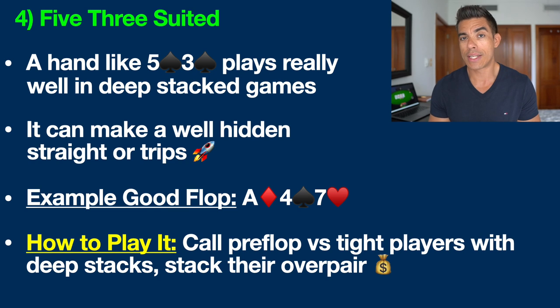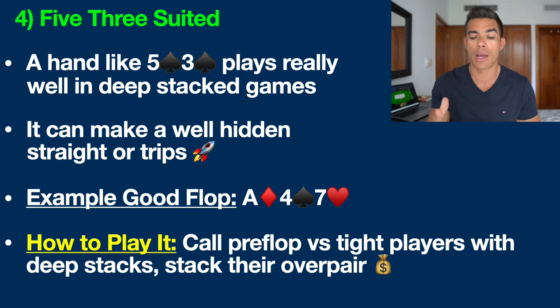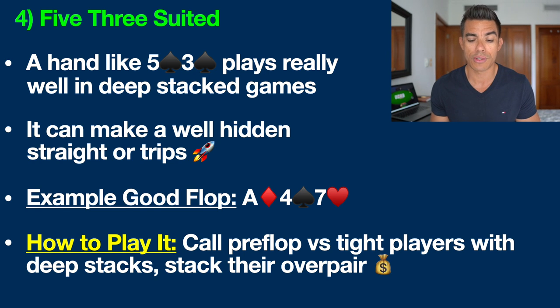5-3 suited can also make a really nice well-hidden straight, trips, two pair, and so on. An example of a good flop with this hand is ace of diamonds, four of spades, and seven of hearts. A lot of beginners will overlook this spot and say they only have five high. But actually we have the gutshot to the wheel straight draw — if a two comes on the turn or river, we would make a very well-hidden wheel straight: ace, deuce, three, four, five. Also, there is a spade on this board, meaning we have a backdoor flush draw — if it came spade-spade on the turn and river, we would also make a nearly unbeatable flush.